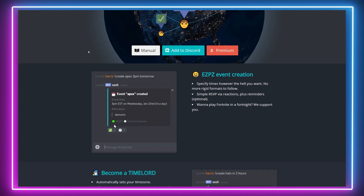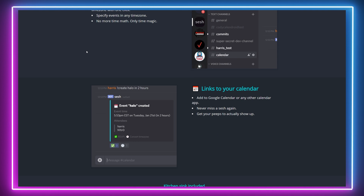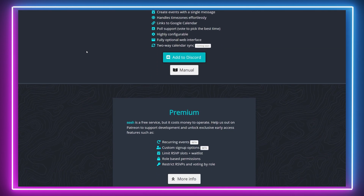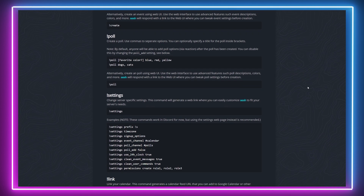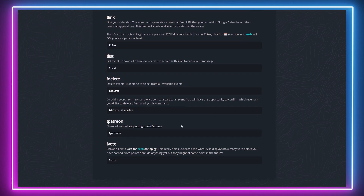The first bot is the Discord Sesh bot. Now Brits, hold on — this isn't the usual Sesh you are kind of looking for. Sesh is a calendar bot for Discord that enables you to schedule tasks and set reminders. You can create events for members, create polls to canvas each member for the most suitable time an event should take place, get them to RSVP via reactions, and automatically send them reminders. Sesh can also link to your personal digital calendar outside of Discord to set reminders for yourself so that you never miss an event.